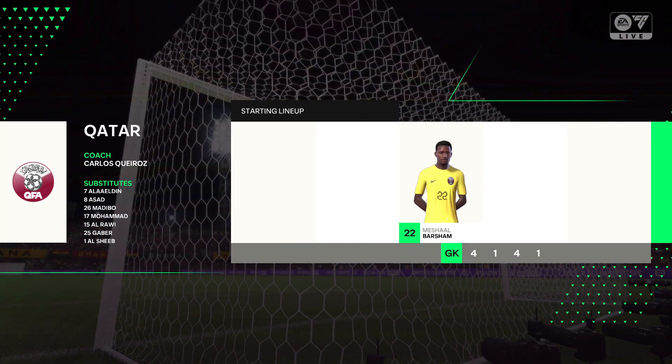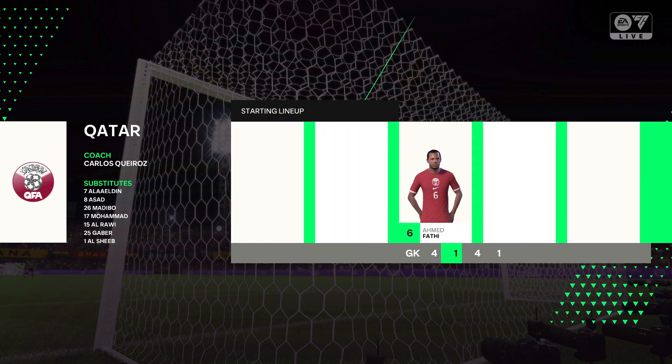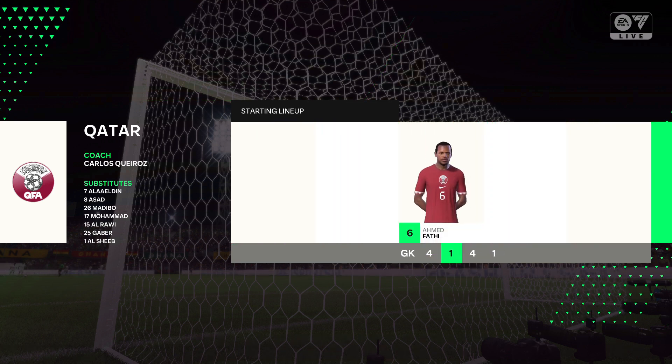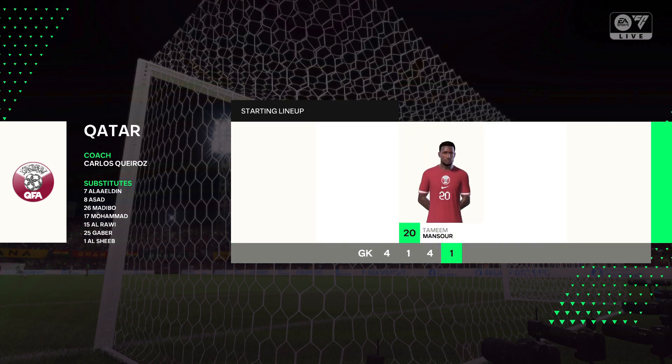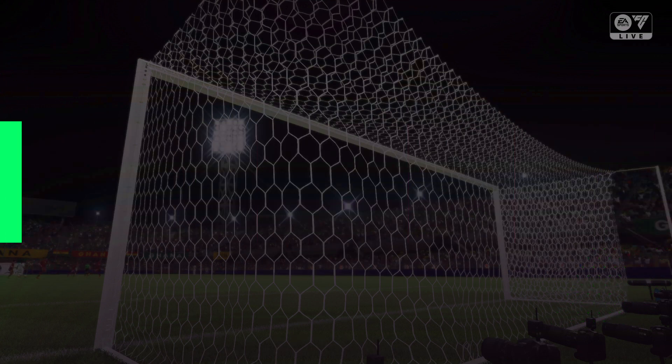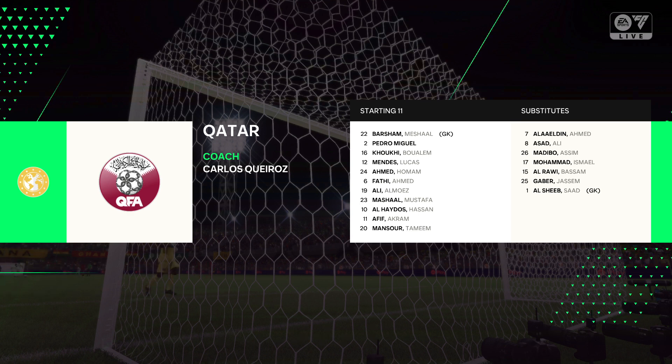This is the visitors' team for today. They've gone with a 4-5-1. We know that this can be quite a defensive formation, but they'll have to be good on the counter attack. At least one of the midfielders is going to have to go box to box, and then the two talented wide players are going to have to be the creative outlet.